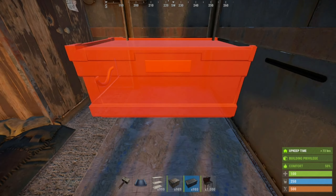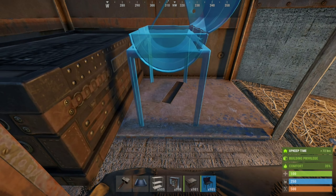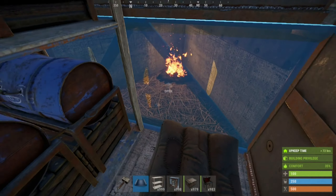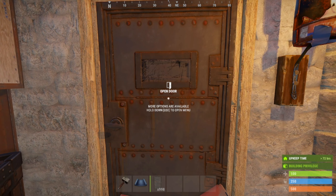Inside the vault, put a solid shelf and then squeeze in 2 large boxes, 4 barbecues, and 4 small boxes. It's best to start with the top shelf, then the bottom. With a tier 3, you can further discourage a roam raid through doors by opting to research and craft 2 armored single doors on your main airlock.